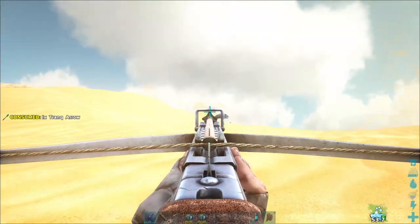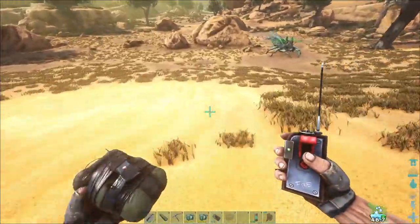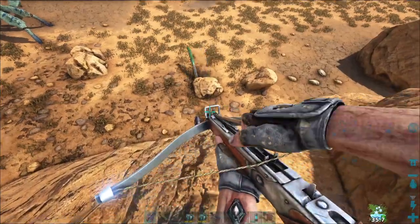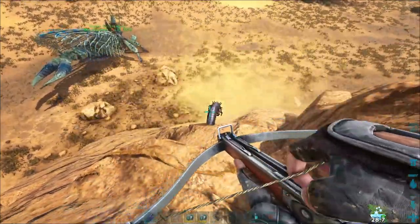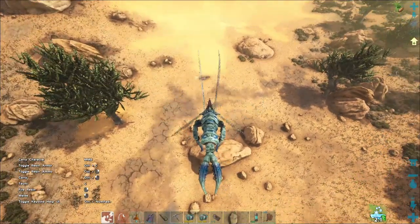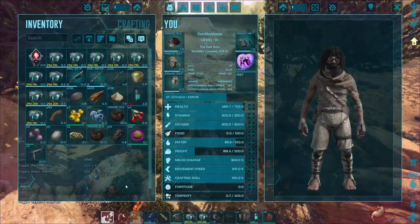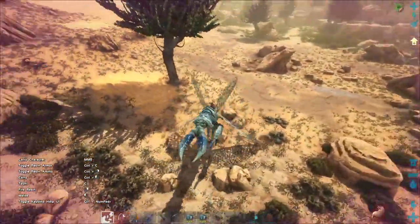Now I gotta run up here in the desert and get his aggro somehow. I wonder if I could do this - yeah, I could do that. That did not work at all. Can I trank you by chance? I need to figure this out. I've got to actually see him. Maybe I could make something to trap him, at least slow him down. I should have the stuff now for a decent trap.